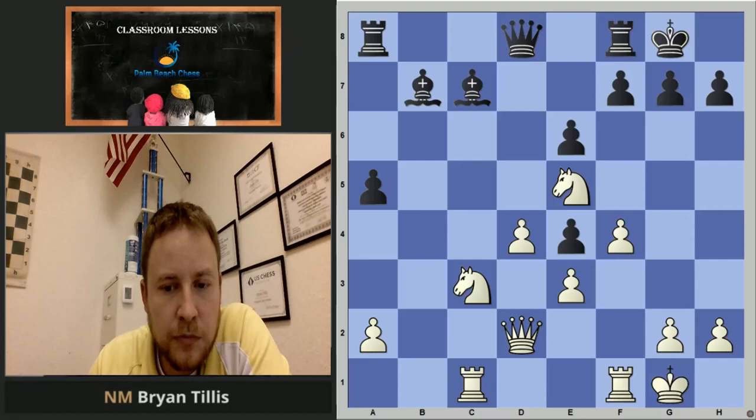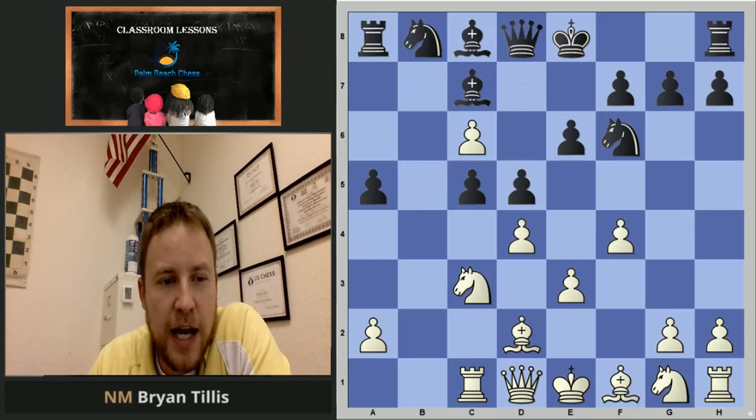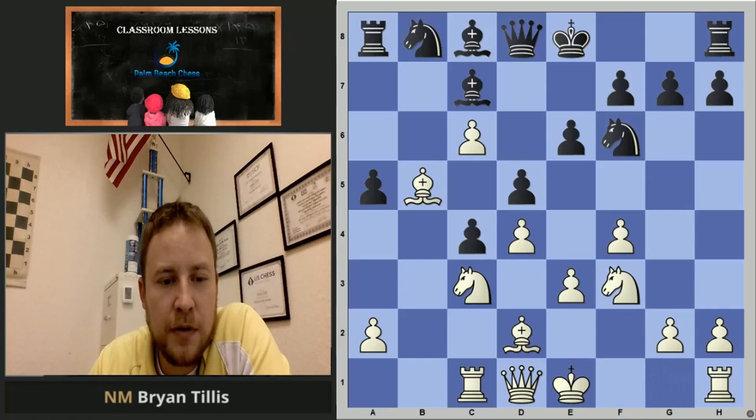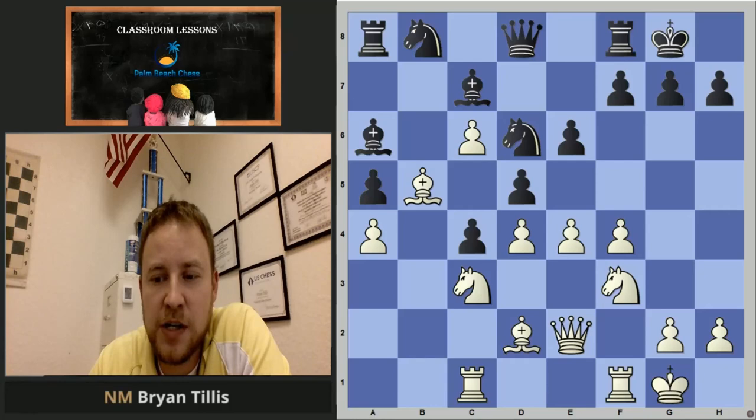After a5, again we see the thematic b5 push. On captures, in between captures. Now it's all about that c-pawn being a bone in the throat, so you support it. As they're coming around to try to bother you — cement. And now we're just starting an attack on another part of the board. Very straightforward.